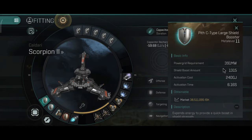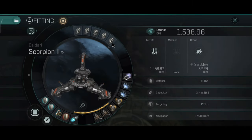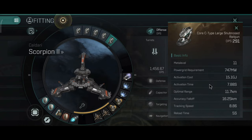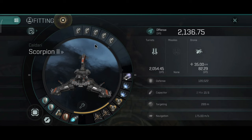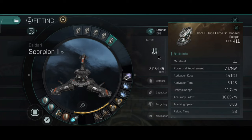You can install Nosferatus on this ship, but I prefer dual webs and dual guidance disruptors with one scrambler. You can make this ship a DPS build — after changing some rigs the DPS is 2,100 with the Railgun rigs, which is really good. However the tank will suffer with this configuration.